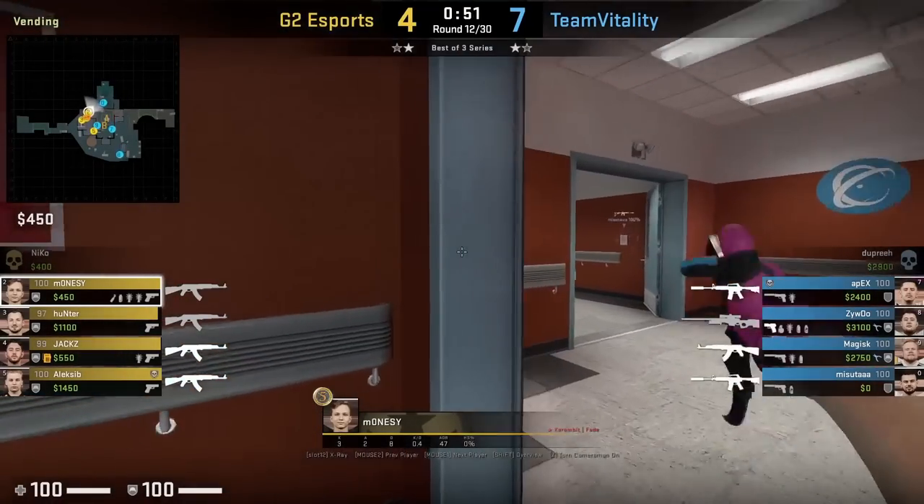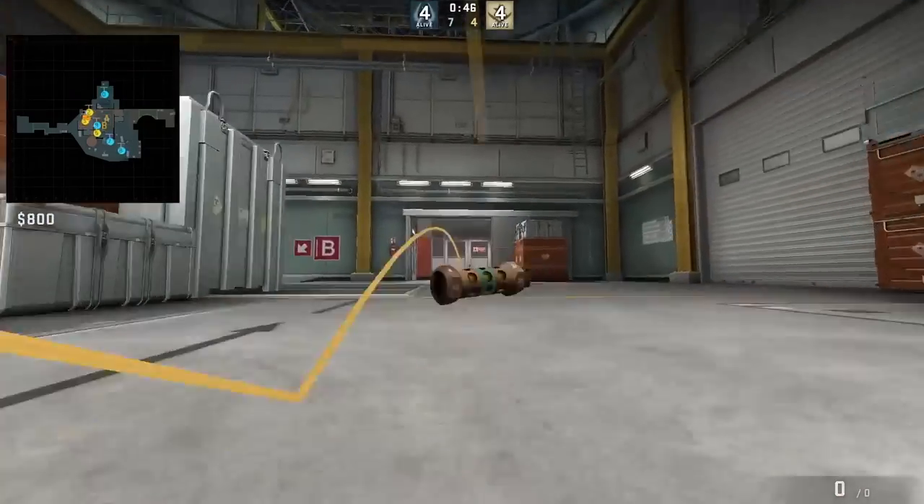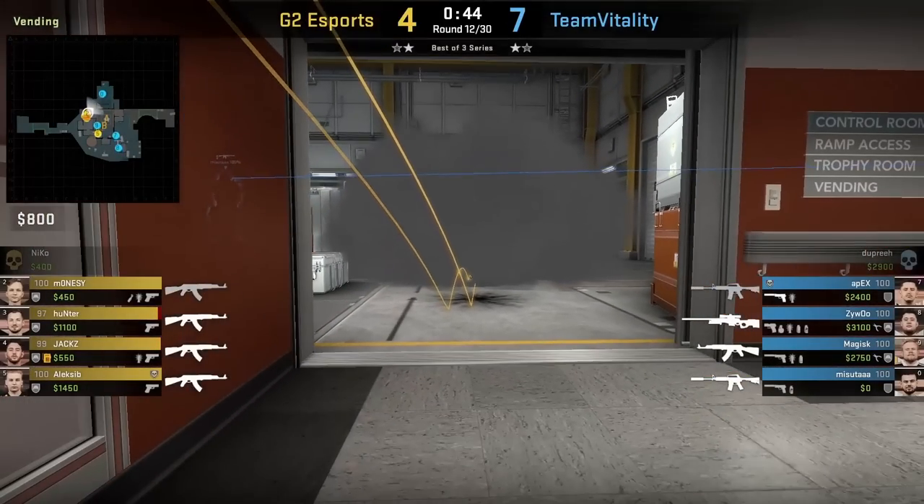Manasi throws a ramp lurk smoke that blocks off U-Haul. He's going to throw it off the sign alongside a flash. It could be useful to take ramp as it denies vision from the CT rotator.